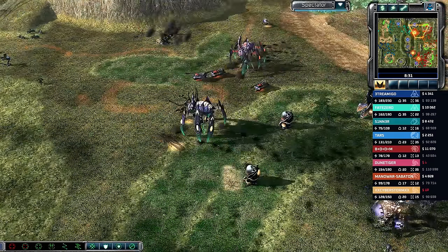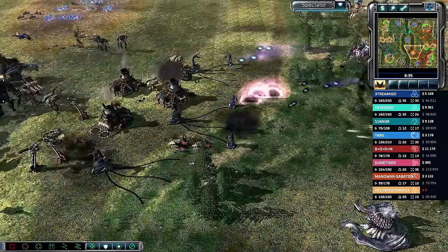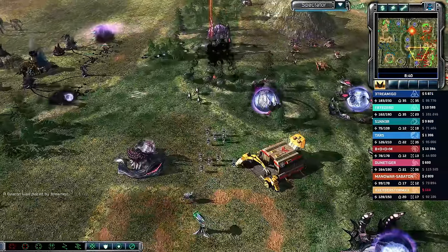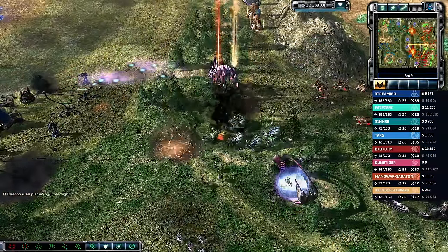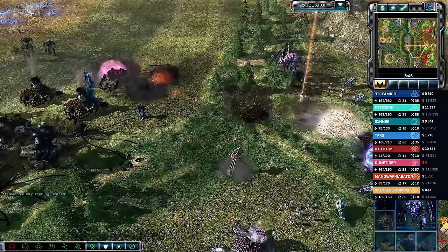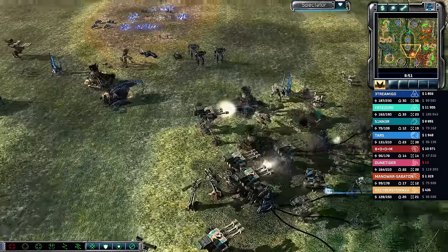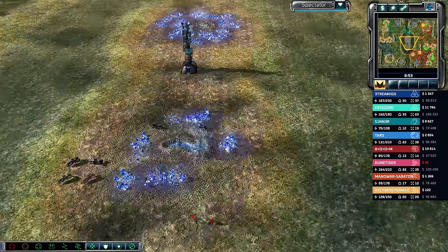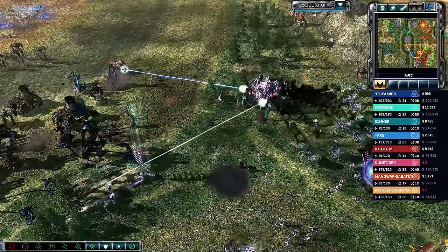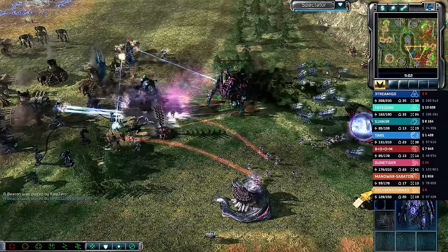Orbital bombardment gets called in on those Corruptors, but they mostly dodge it — nicely done. In the north the battle lines have been drawn. Team blue should be prioritizing the blue tiberium in the middle of the map for a huge cash boost. Mass Juggernauts and Behemoths are working through the armor and healing of the Eradicator.